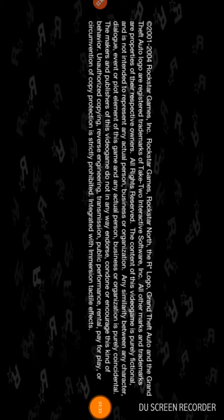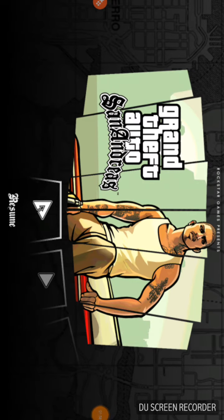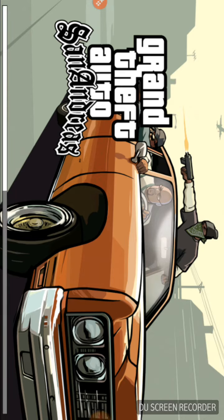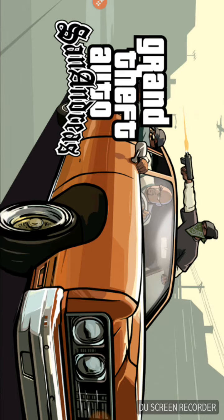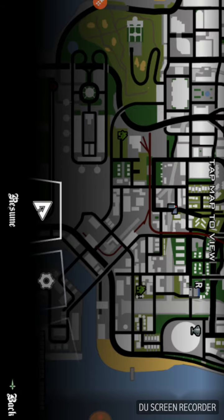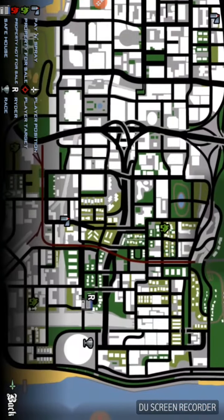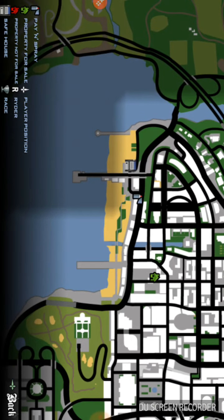Now we need to open GTA San Andreas and wait for it to load. We need to do one mission — just one mission — because we need a save file. I've already done one mission and have a lot of saves, but I'm gonna show you guys a new save. We only have two options: the second Santa Maria piece or the other one, and I'm going to go to the Santa Maria piece.